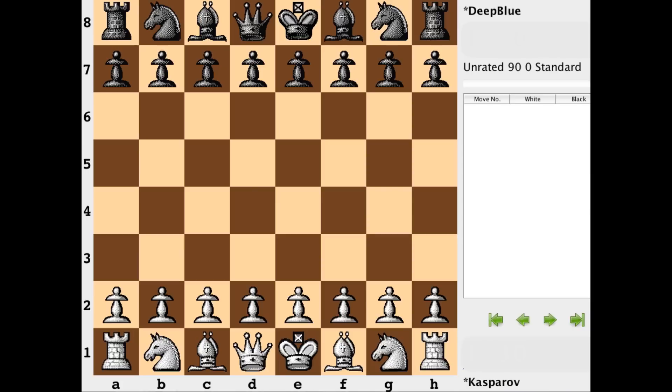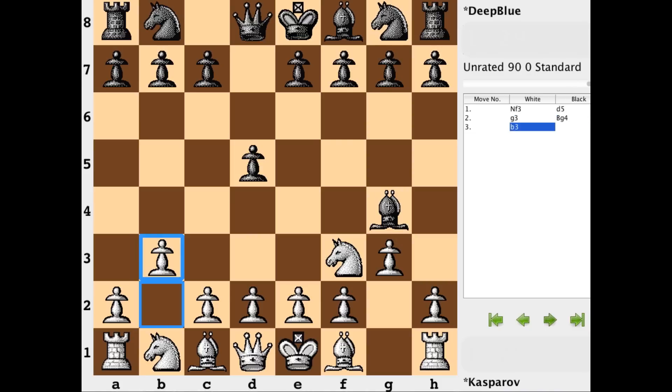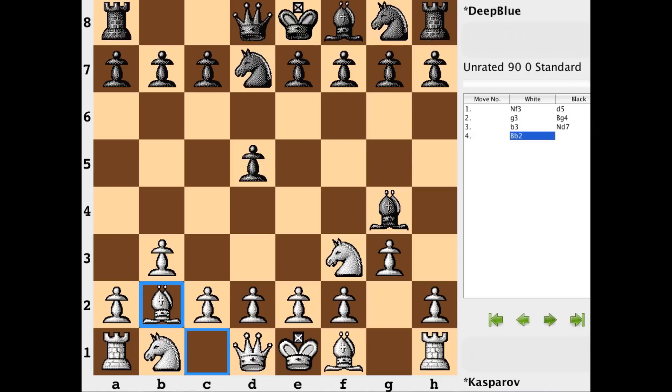In this first game Kasparov has the white side and opens with Nf3, Deep Blue responding with d5, and Kasparov now going with a kingside fianchetto, Bg4, and also a queenside fianchetto. Nd7, Bb2, and pay close attention to this e5 square.